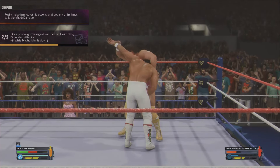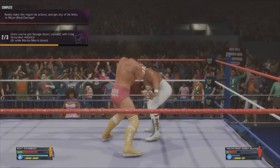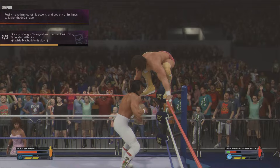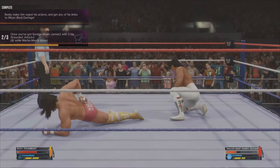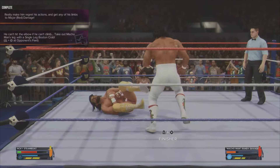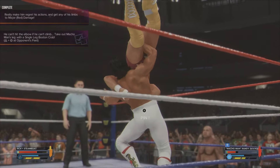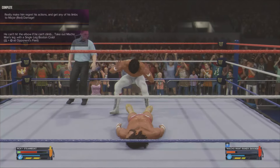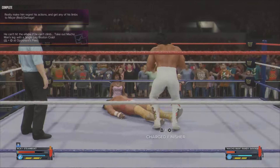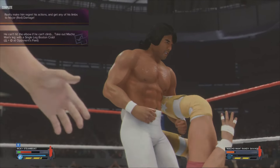You probably don't need me to talk you through it once we've done two of them. He needs to be facing down and flat — there we go, we get it finally. Next you want to hit a Boston Crab, which is a little bit annoying because he kept reversing it. To do it, go towards his feet while he's on the ground facing up and press R2 and circle. I attempted three times and he reversed every time — I'm skipping forward to the third attempt where I get it.